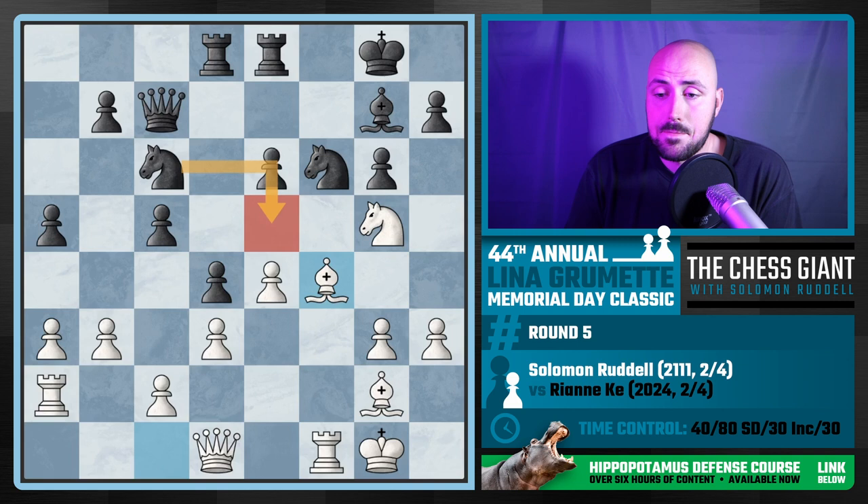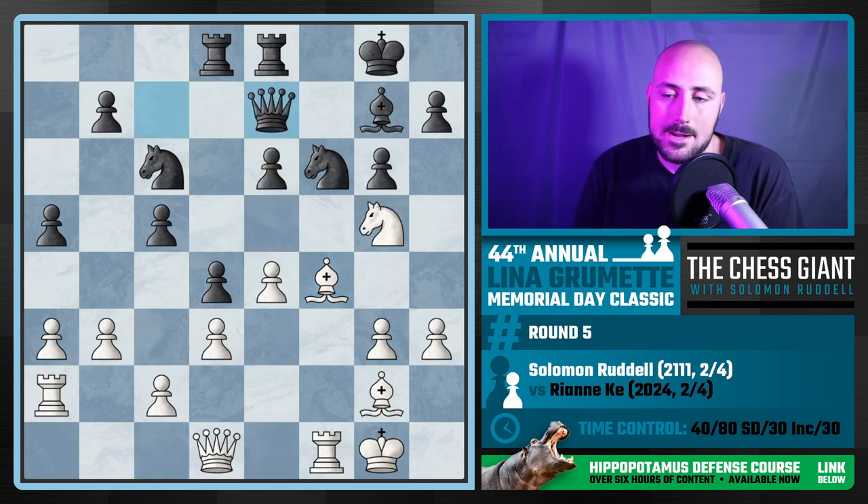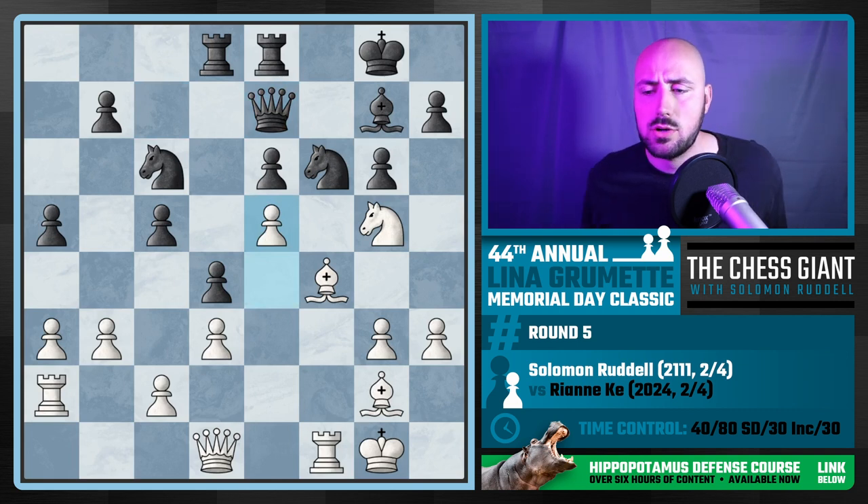We see the move Queen e7, which surprised me, but it's still dead even in evaluation. I play e5 pretty quickly. At this point in the game Ryanne was much more down on time than I was — at one point I had a 40-minute advantage. I'm trying to put the pressure on black here; we've got to hit those 40 moves before sudden death 30. Black now has a big decision about what to do with their knight.